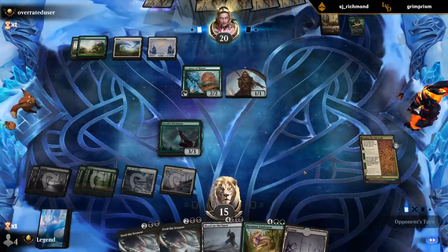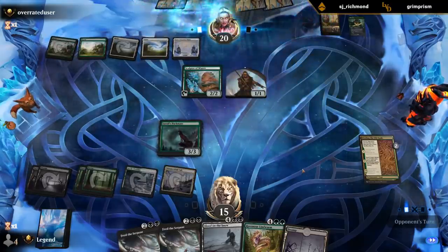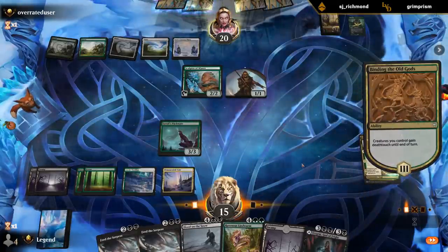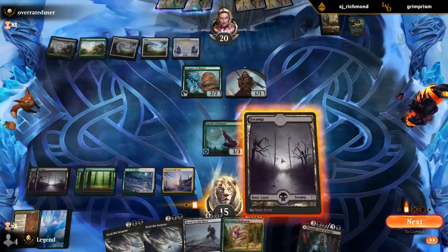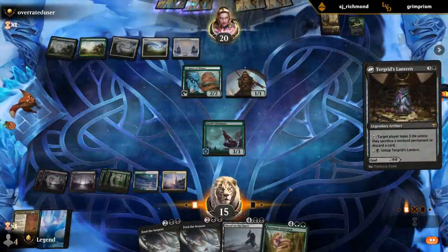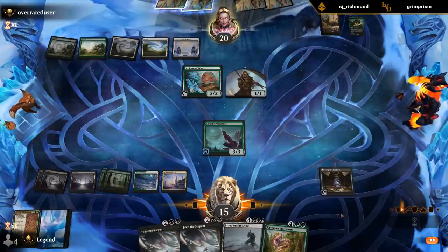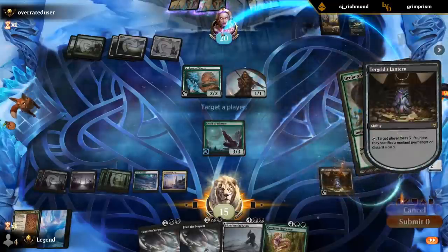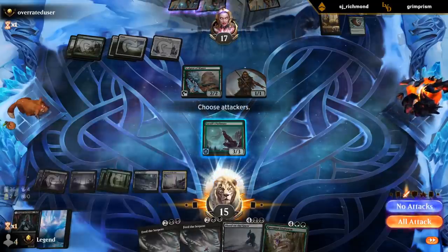Kinda want the opponent to just commit more to the board so we can clean it up. Turgrid! Turgrid's great because it lets me play Lantern without overextending into my own sweeper. I think that's the plan. So that gives us a win condition. Another Broken Wings - seems to be a theme today. That does put Turgrid in my graveyard, so I could eventually get Turgrid back with Blood on the Snow.